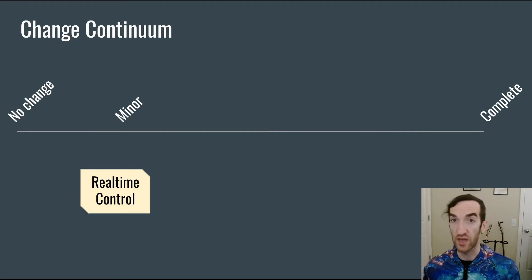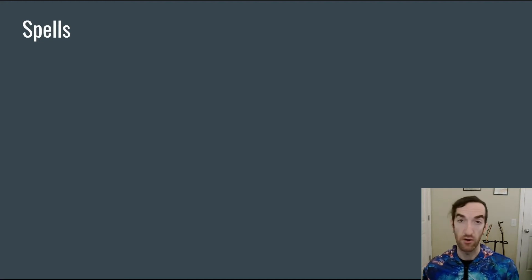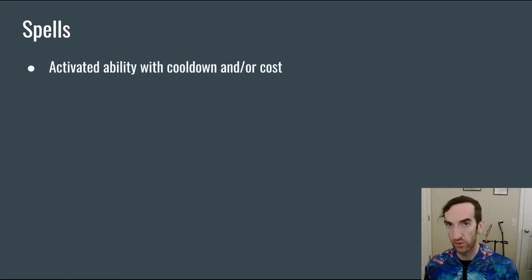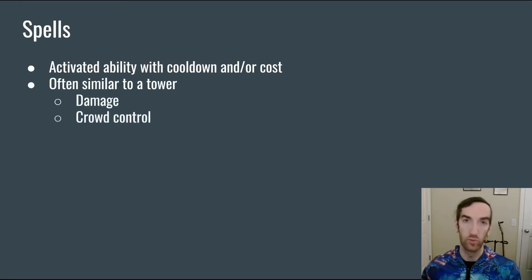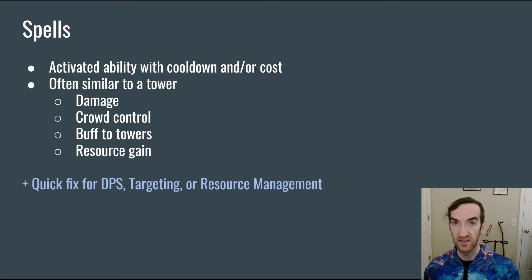Now that we've talked about adding real-time control on top of a basic tower defense, we can shift over to spells. Spells are a very common mechanic in many tower defense games. They might actually be called battle cries or leader abilities or technological something-something, but they will all have the same basic form, which is an activated ability with some amount of cooldown and/or cost. While they are typically a one-time thing, spells oftentimes act similarly to a tower's ability. So they might do some amount of damage or provide crowd control, a buff to your towers, or some resource gain that's going to allow you to buy more towers. This is nice for players because it gives them a quick fix for any of the challenges — damage per second, targeting, or resource management — that they can feel clever about using when they need it.